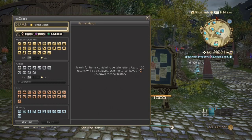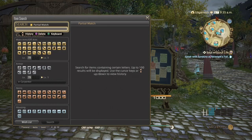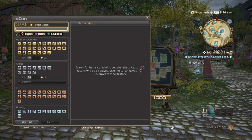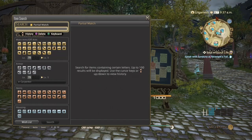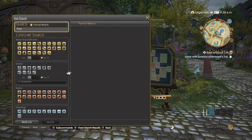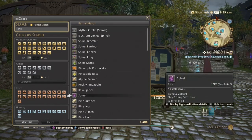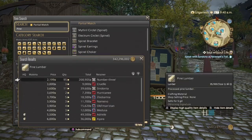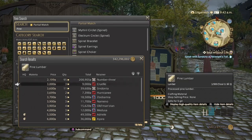Next is going to be Pine Lumber. The same thing with Beach Lumber — there's a Levquest for Pine, and they're also used in Scripts as well. Pine Lumber is a little bit more expensive. As you can see, ranging from around 2,200.